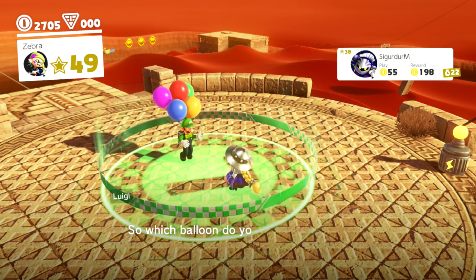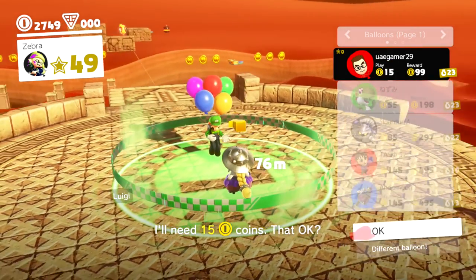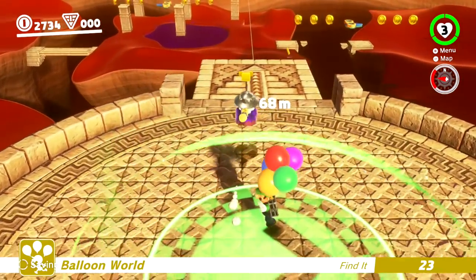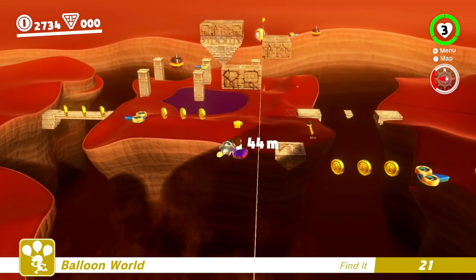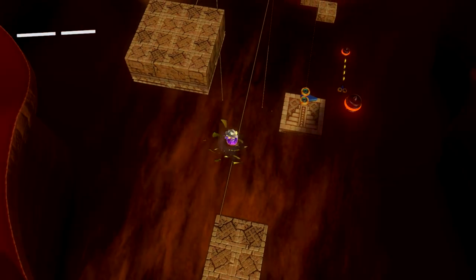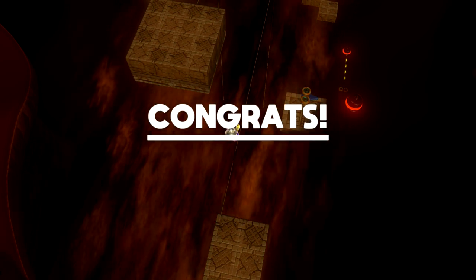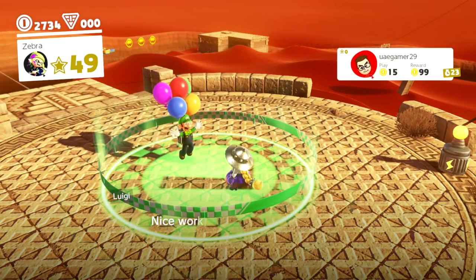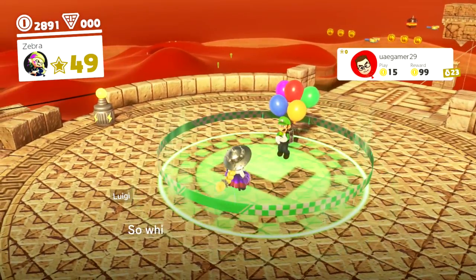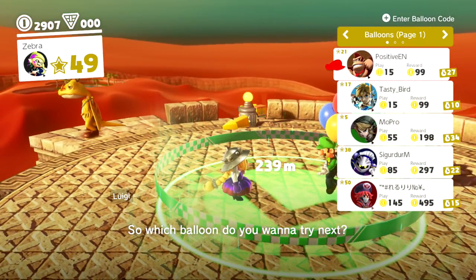Nice work — tons of coins. This one's heading this way. That one's in the spot I thought the other one was in before. There we go — that was amazing! Great time with that one. So that was just another 99 coins one, but that's still some decent money. We were at 2,000 coins and we've almost made 1,000 coins in total.